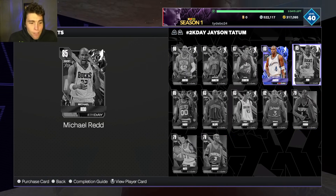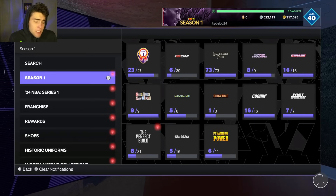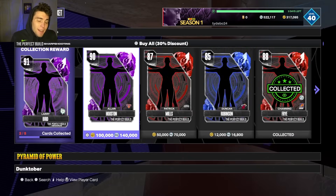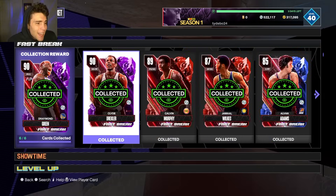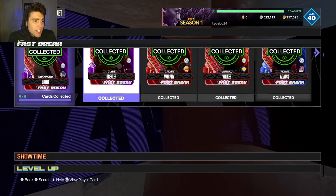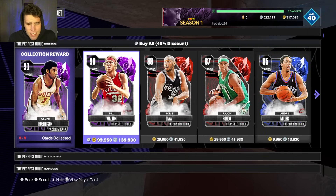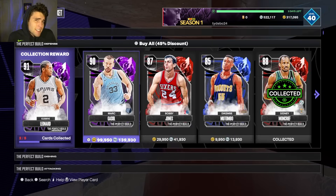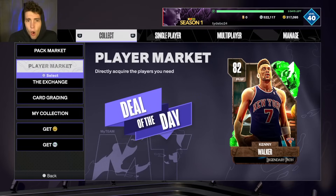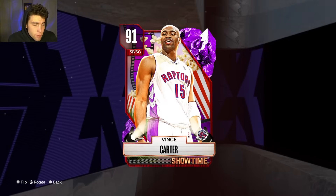A lot of the cards you guys are going to have are going to be unauctionable, but it's something you want to make sure you go and look at. Price drops are going to continue to happen - they've happened every week throughout MyTeam, and they might even drop more at the start of Season 2. Every week they basically went down seven percent, and I wouldn't be surprised if they drop a little bit more.